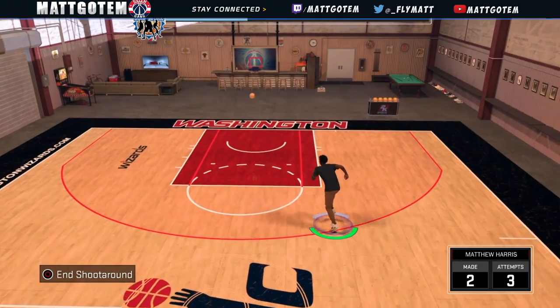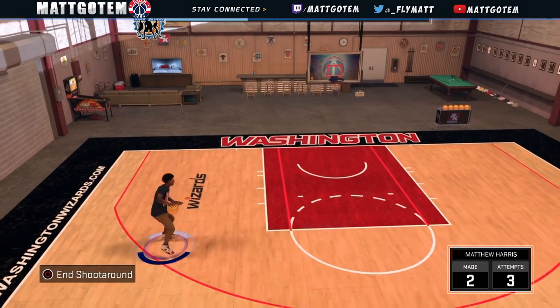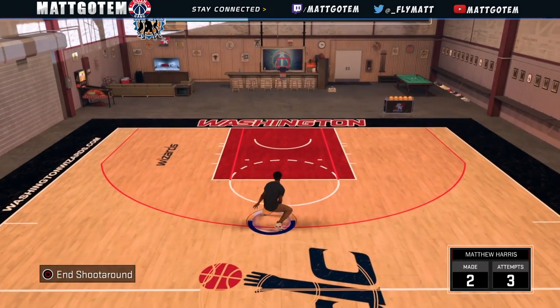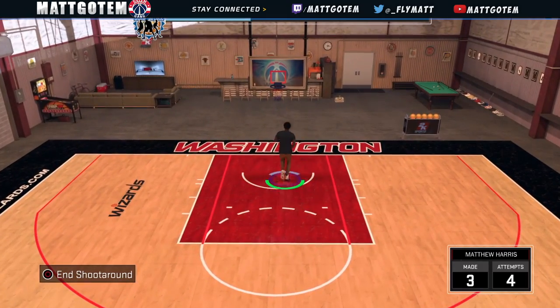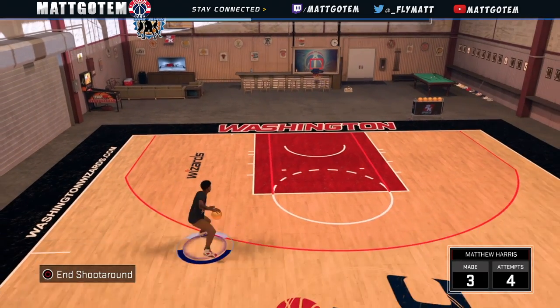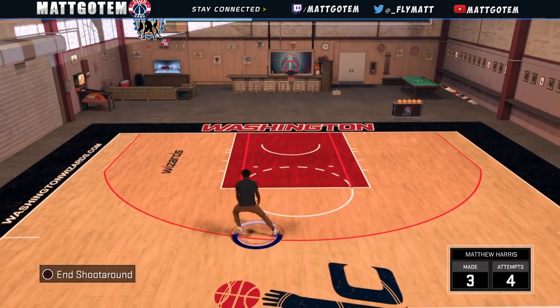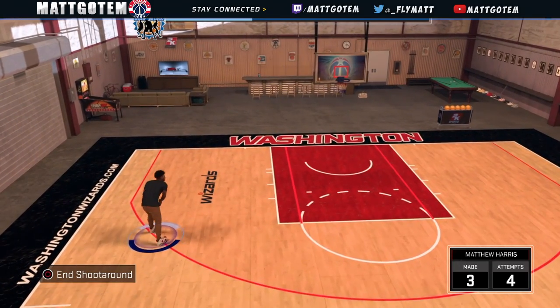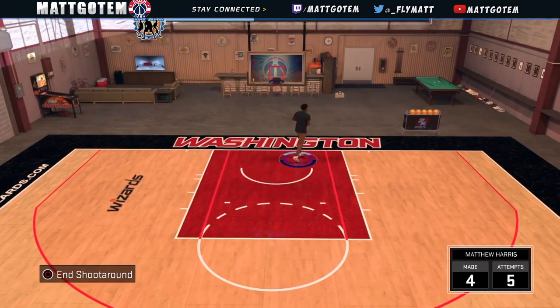Make sure you grind that MyCareer for the jump shot career, because it has changed my jump shot a lot — even though 2K is still broke. If you don't have that customized jump shot, you're not going to be getting as many green lights unless you're a sharpshooter. I suggest y'all grind MyCareer and get into December or January so you can get the Coach K text message and unlock that jump shot career.